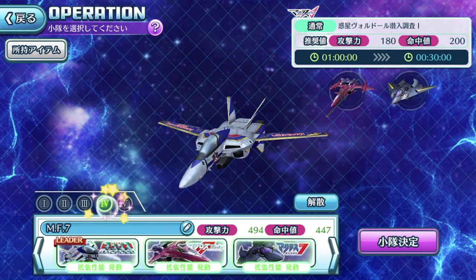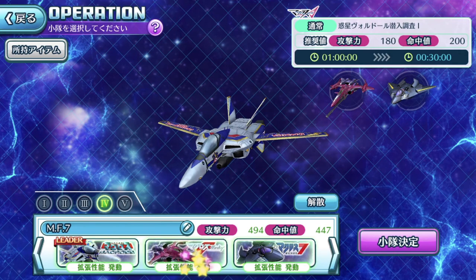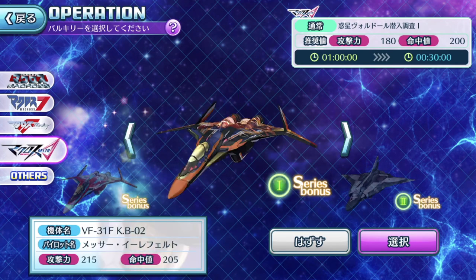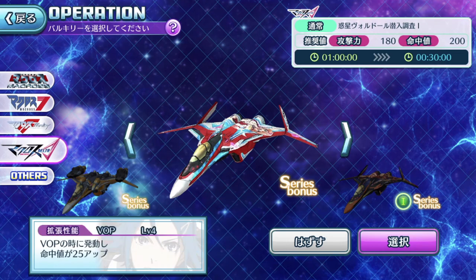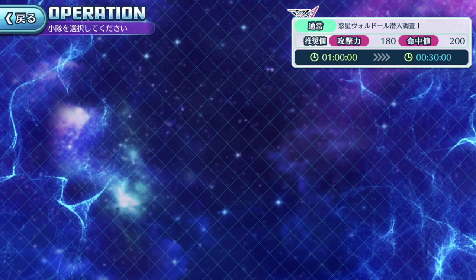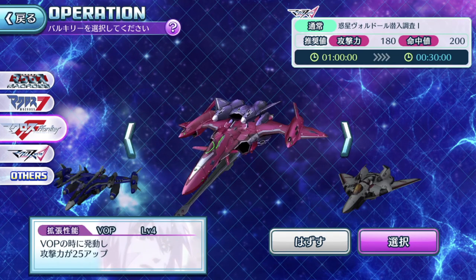Team 4 — as you can tell, the series bonus icon disappears because I don't have a Valkyrie from the Macross Delta series. But do not fret. If all other teams with Macross Delta planes are occupied, the center plane can be changed. If I amend it to a Macross Delta plane — for example this one that boosts the life skill when used for a Valkyrie operation — you can see that the series bonus icon returns. I'll change back to the one I had before because it's always good to have diversity.